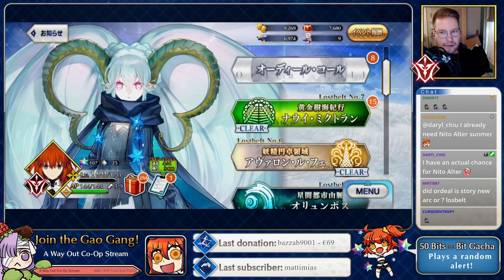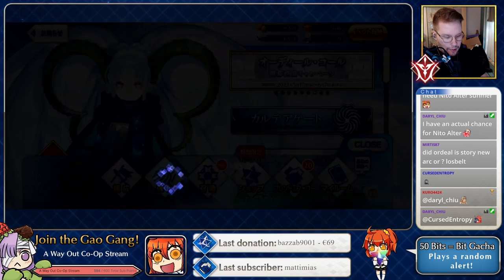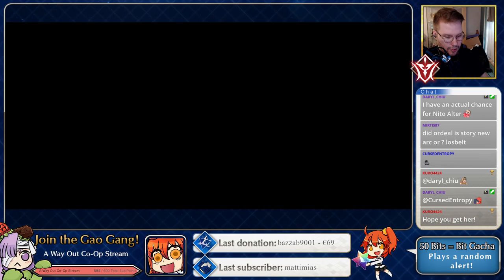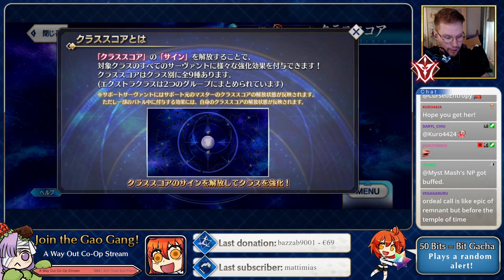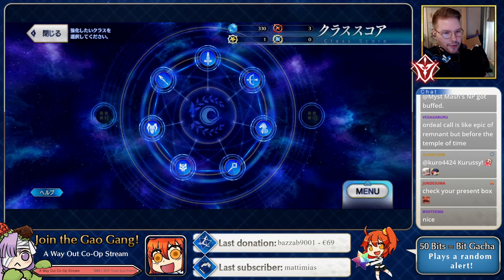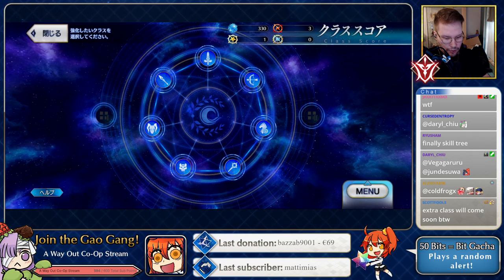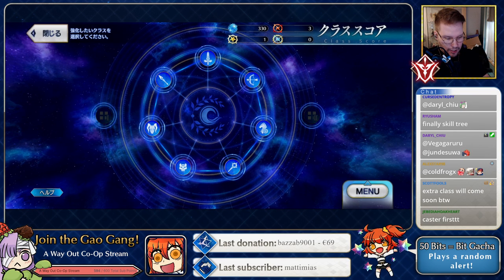Next up, let's take a look at the Ordeal Call menu. Before clicking the button, I want to check — since I already have some items, can I do stuff already, or do I still need to farm some? This looks pretty cool. It has its own ambient music. Let's see... extra classes aren't available immediately — there's like a first and second tier for those.